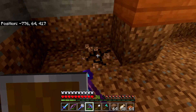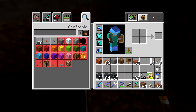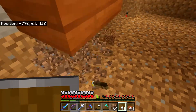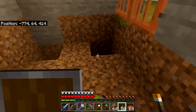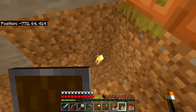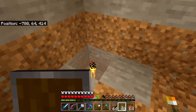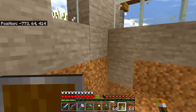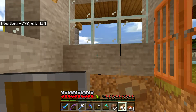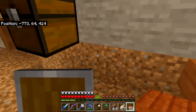Straight across here — do I have torches on me? Yes I do. You want to put them on the floor; otherwise if you put them on the side like this, you see that smoke coming up — that'll be visible and you don't want to see that. It's okay if you're doing something like a hot tub and you want to see those particles through the flooring or carpeting. That's how we did it in the past — put torches on the side of the block and you get the smoke effects coming up.